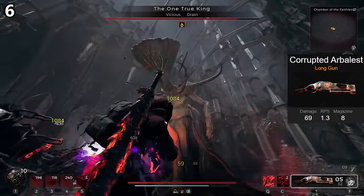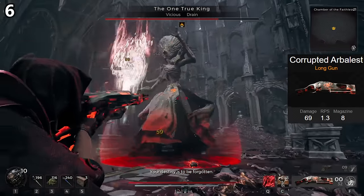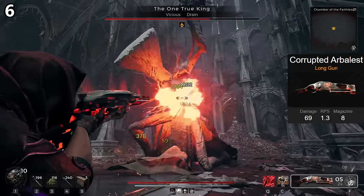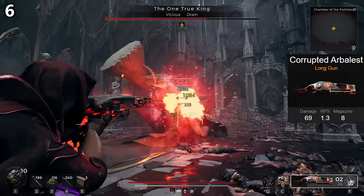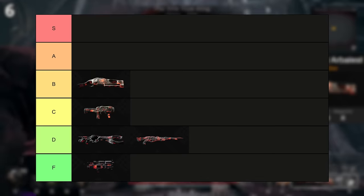It can be invaluable in dungeons, bouncing around corners and exploding things you didn't even know were there. By no means the best explosive option we have, but an excellent pairing for other options that don't deal with adds all that well. And with the Bandit Mutator, it has so much ammo that there really is a lot of fun to be had here. B tier.